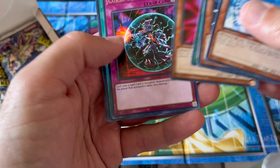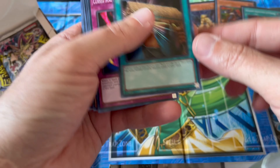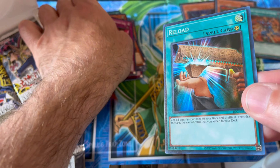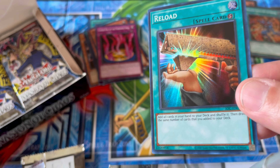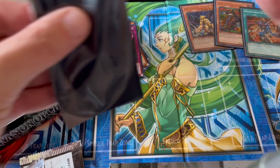Come on, you want one of the big ones guys. Cursed Seal, Pinch Hopper, Burning Algae, Mataza the Zapper. Wow, beautiful — Reload right here guys! Look how nice this foil is — the colors on this are fantastic. That's foil number four.